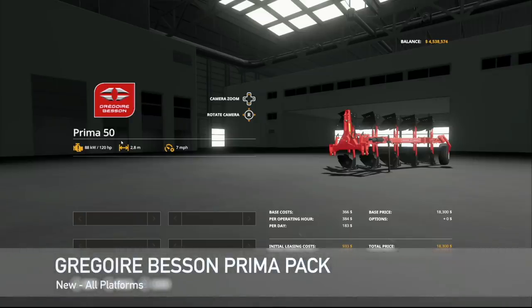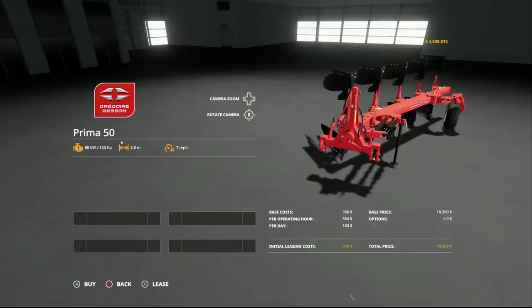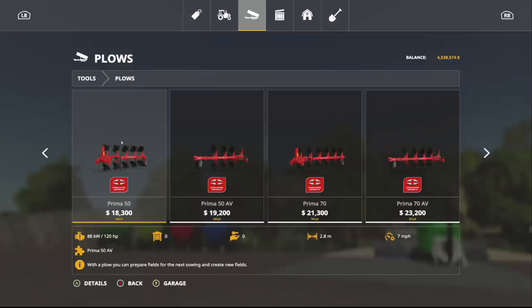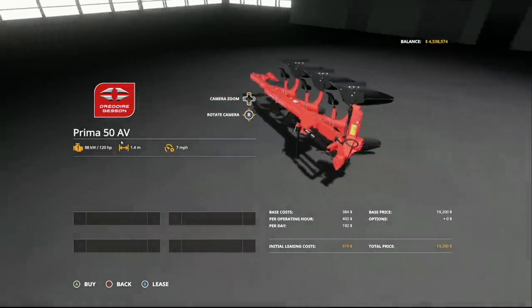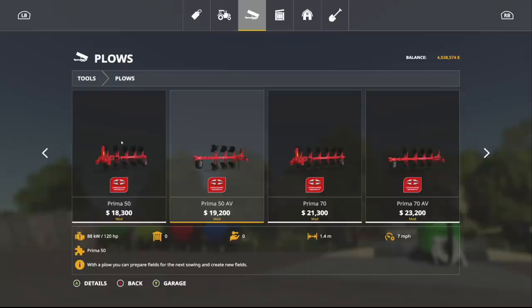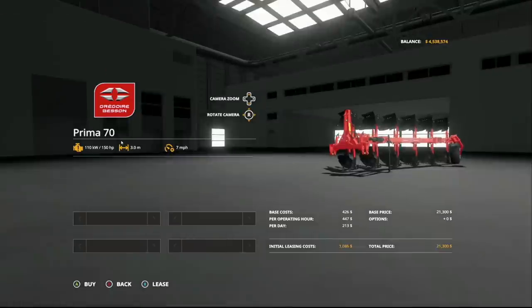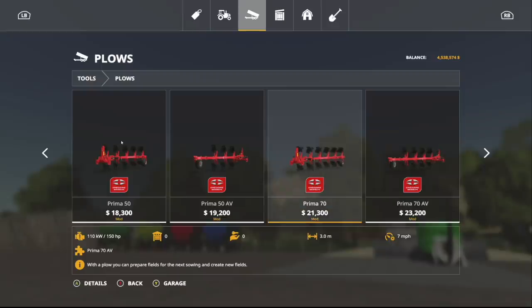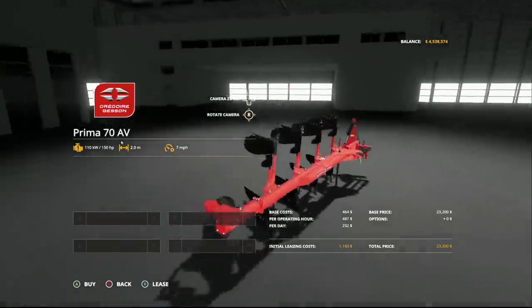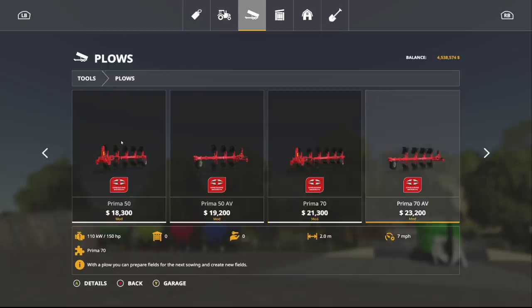Next up, we got something pretty cool — the Gregoire Besson Prima Pack. This includes two rear plows and two front plows. We have the Prima 50, requiring 120 horsepower, 2.8 meter working width at 7 miles per hour. The AV front version requires 120 horsepower at 1.4 meters — together that's 4.4 meters total. Then you've got the Prima 70 and Prima 70 AV: a three meter plow and a two meter plow bringing total to five meters. If you use both together, that's neat. One on the front, one on the back.